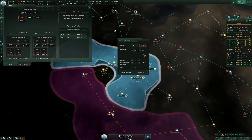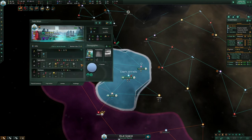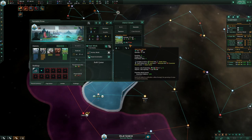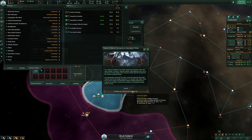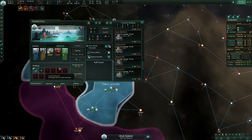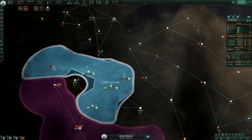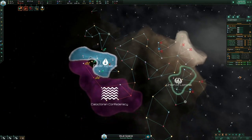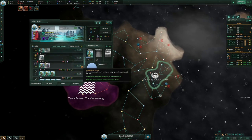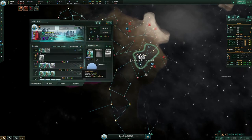We have a ton of food now so we can start selling surplus. We can turn this on too. We're not going to be making any society research so just going to ignore that. If it was on my research world I would've clicked the society one, but this is going to produce a little bit of unity.